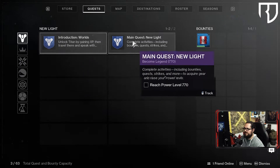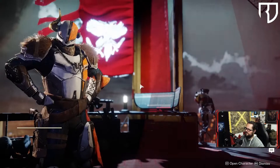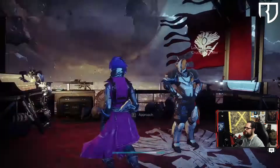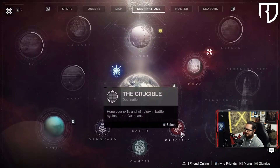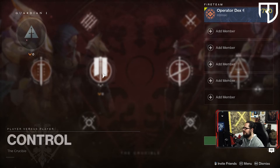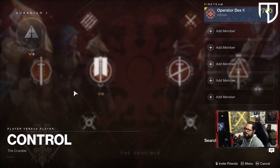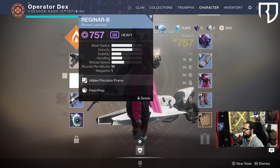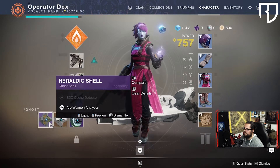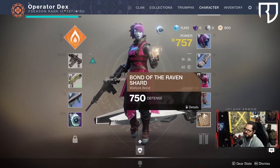Do I have to finish the entire introduction quest first to get access to PvP? Looks like it, okay cool. So we're just gonna do a quick match of PvP with what we've got. We're gonna go to Control — Control being the quote-unquote beginner playlist. This is where it focuses you when you actually get the quest, but you can do any of them. We're gonna go in here with the Khovstov shotgun because we're sweaty, and the tracking rocket launcher — yes, we're gonna keep that. It doesn't really matter what we do here because we're new lights.